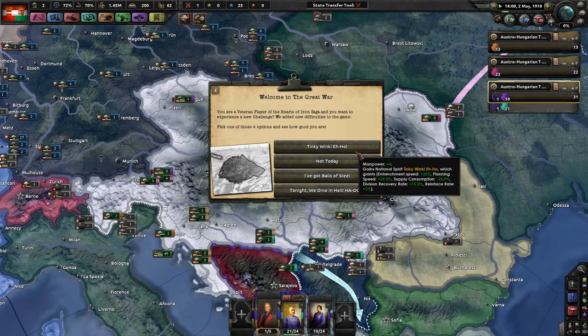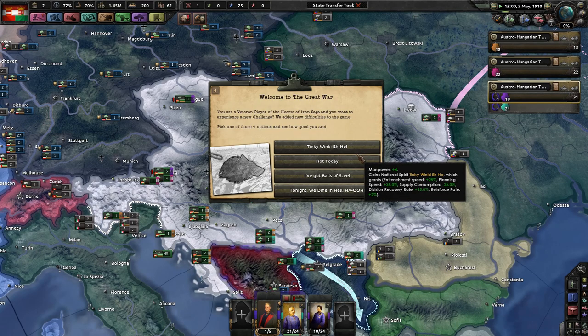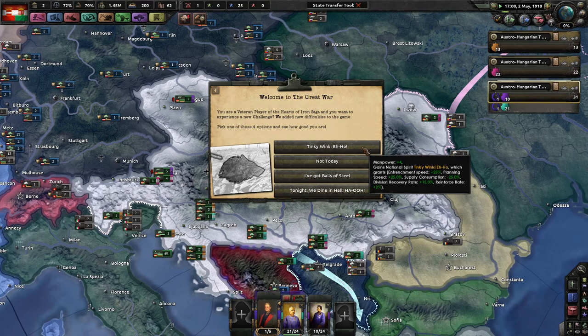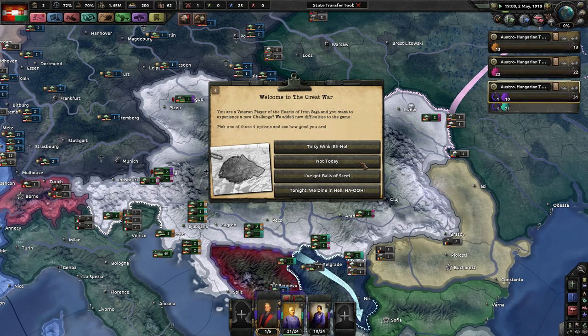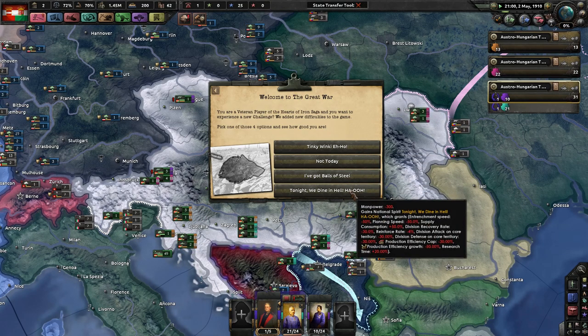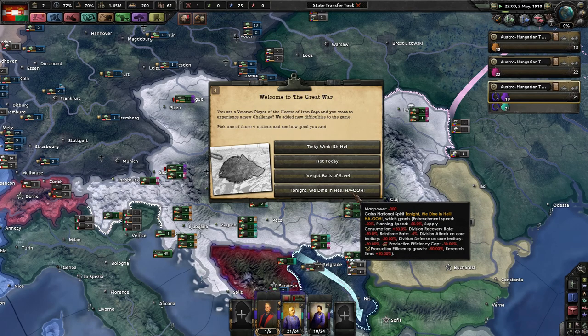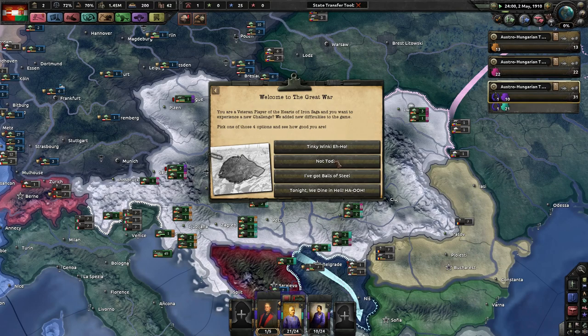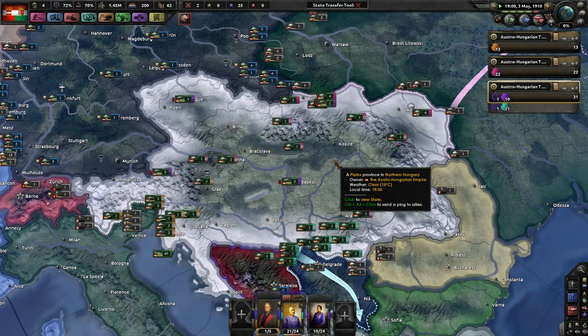Welcome to the Great War — veteran player, Parts of Iron Forward. Choose one of the four options to see how good you are. I have coffee here, thank you for asking. Am I Tinky Winky? Manpower, entrenchment speed, planning speed, spot consumption? Not today. I've got Balls of Steel. Tonight we dine in Valhalla. I'm just gonna say, not today. I'm not the greatest player, as you can tell, but I'm not the worst player.